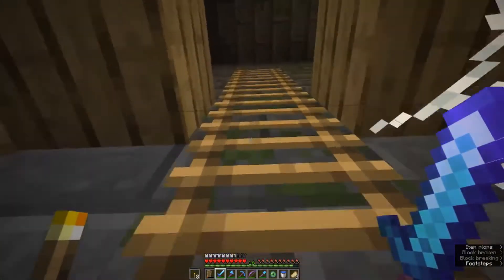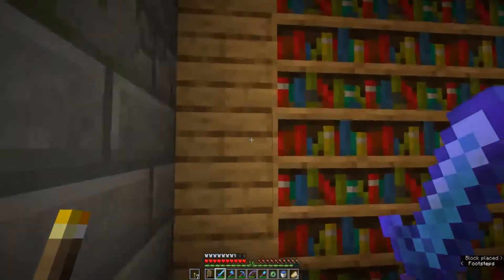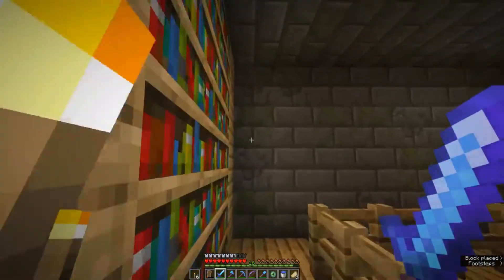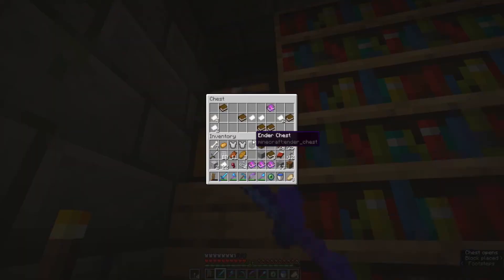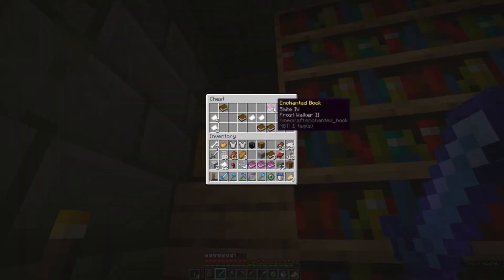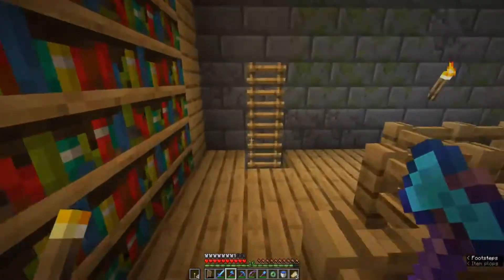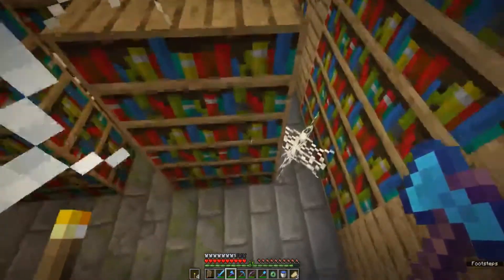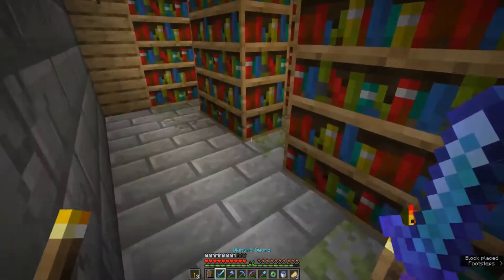I'll get some of the string and probably come back to get a couple more books later. I took a couple of torches down. In the corner chest we've got Smite and Frost Walker 2 — I'll take those. There may well be another library somewhere, possibly in a separate area not connected to anything else.